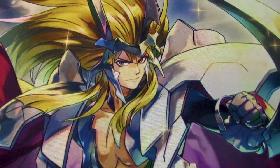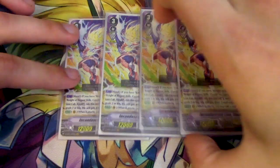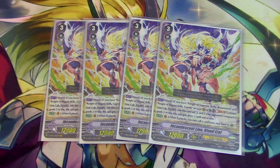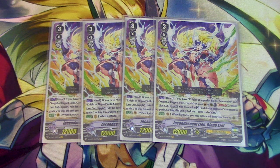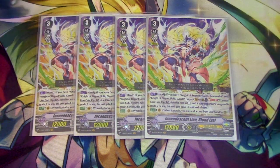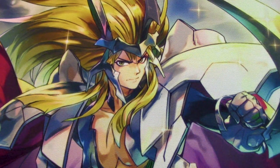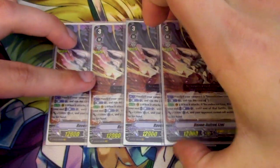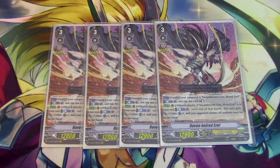On to the next grade three — we're keeping four copies of Incandescent Lion Blonde Ezel. We're still running Bowman, so Bowman means we've got to have Blonde Ezel in hand. So the more Ezel we run, the better. Ezel's skill is: if you have Bowman and Gareth on your banner rear, you soul blast the Kirif in your soul and you ride this card as stand from your hand. And if your opponent's grade is two or less, this gets drive minus one. The other skill is when it attacks, you can call a card from your hand to rear, so multi-attacking.